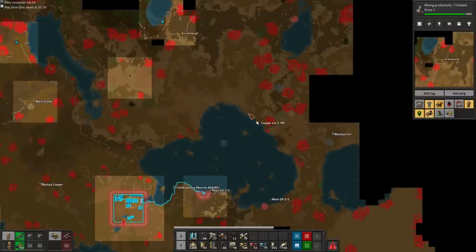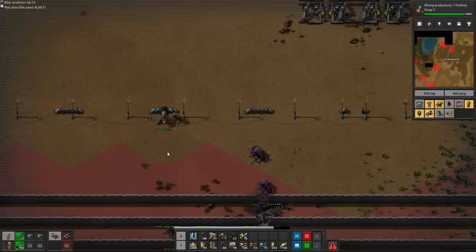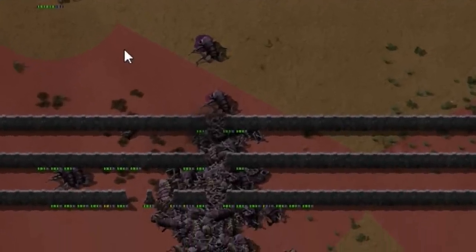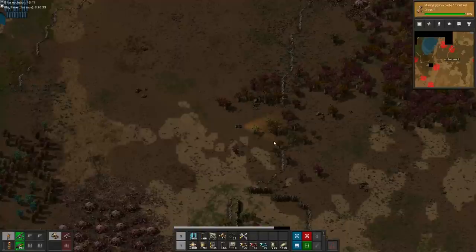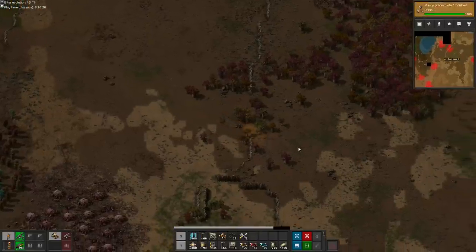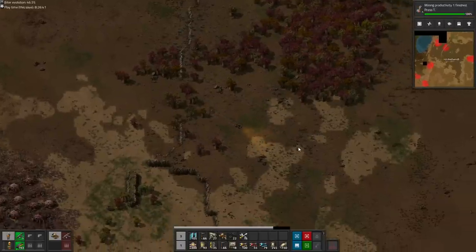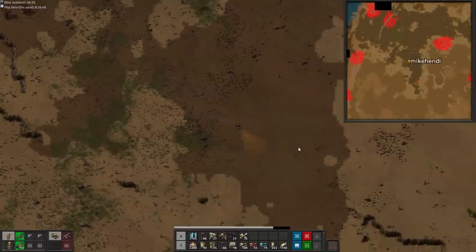But then disaster strikes. Yet again the biters have breached the wall, and a small biter is in my base. The small biter is not the problem, but the gaping hole in my wall opening the door for the next giant attack is. I am very far away from my base, and in my panic to get back, I almost drive straight into an uncharted biter expansion.